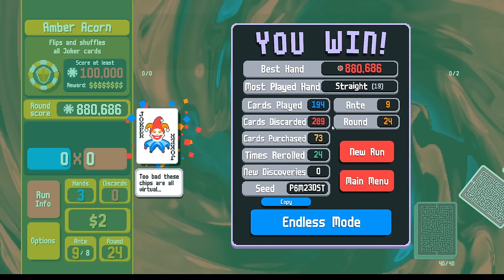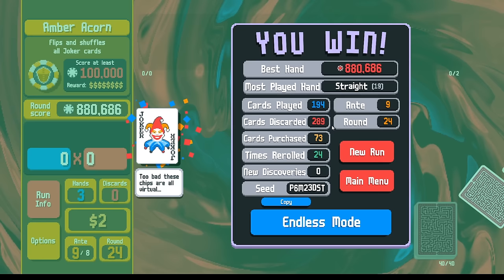Leverage the fact that the shop has no jokers — the shop has three times as many consumables, three times as many tarot cards, three times as many planet cards. Use that to get the deck manipulation you need in order to play straights and straight flushes, or even flush houses — these higher scoring hands. I hope that helped somebody. Be kind to yourself, be kind to others, take care.